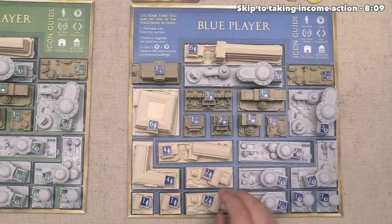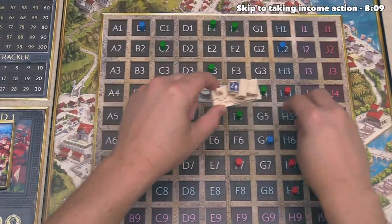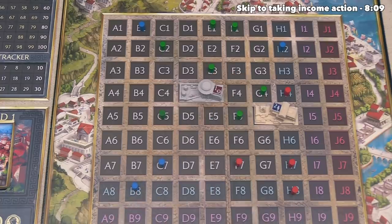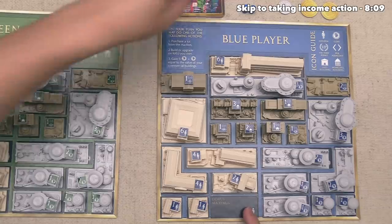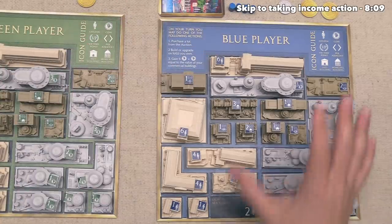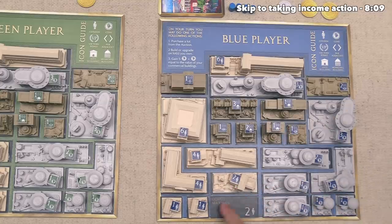It's now the blue player's turn and they've decided to construct a Domus Maximus. They have just one option available, so they can pull these ownership markers back, put that right here, and they have just increased their population by two. They can also tell this by looking at the empty slot on their player board, and population is going to be worth points at the end of the round. The player who has the most population will get bonus points, so it looks like they are already starting off on that race.